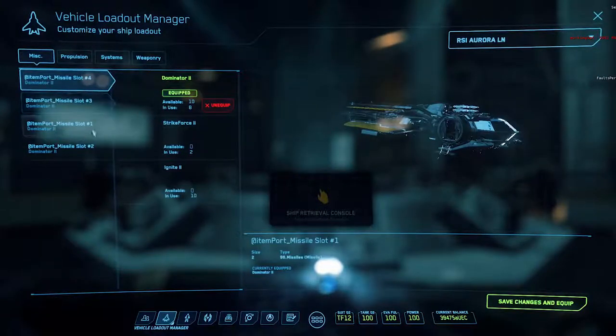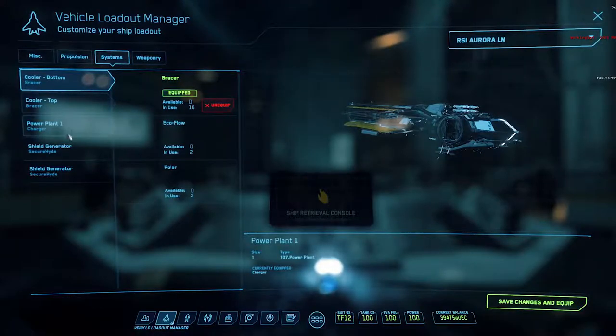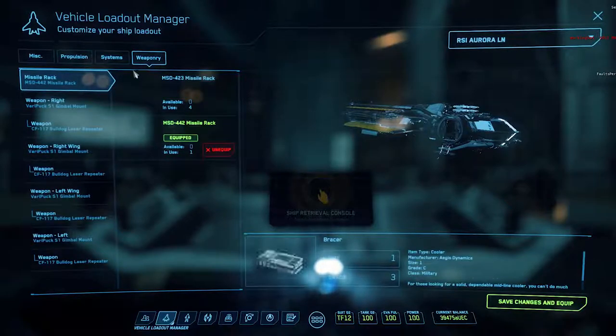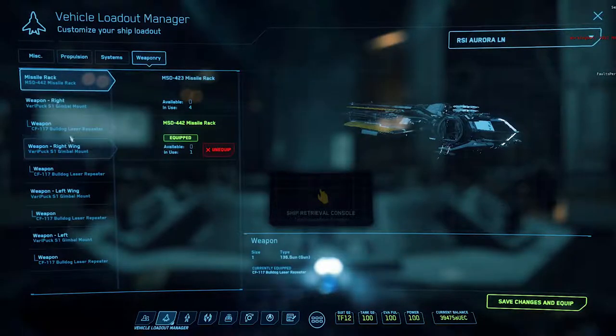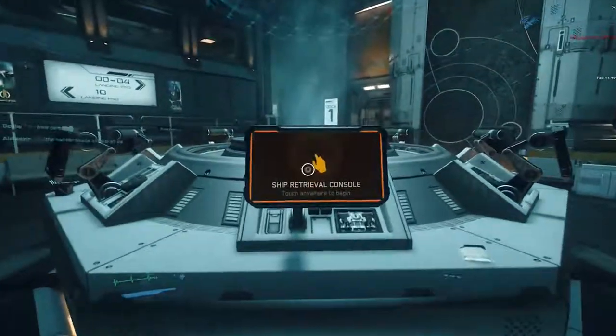As you can see, we've got our four Dominators, our EOS Quantum Drive, our Bracer Coolers, our Charger Power Plant, our Secure Hide Shield Generators, and our weapons — size 1 Bulldogs on size 1 gimbal pucks that give us auto gimbal. We're going to go ahead and get that ship spawned.